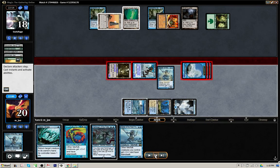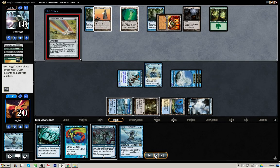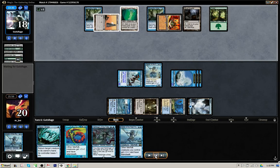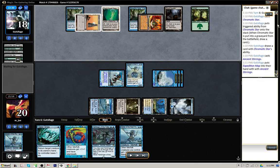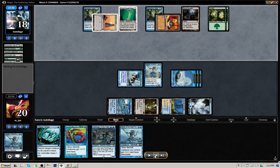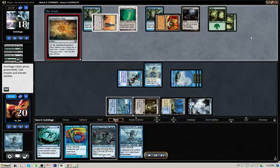He's still going to be facing down that board and more next turn. The opponent plays another Chromatic Star, cracks it floating green for an Ancient Stirrings, and reveals an Expedition Map. He's probably going to play that thing out. But he's still two turns away from establishing Tron so we feel relatively comfortable. He just hit his sixth land, so he is at Wyrmcoil Mana now.